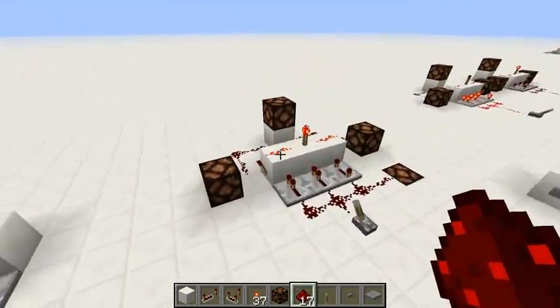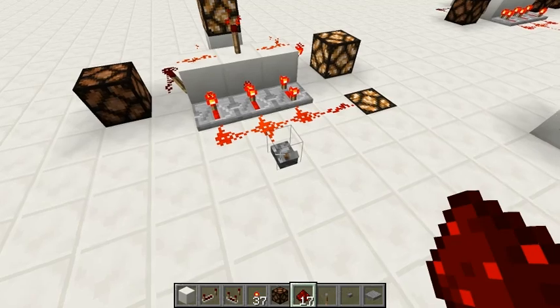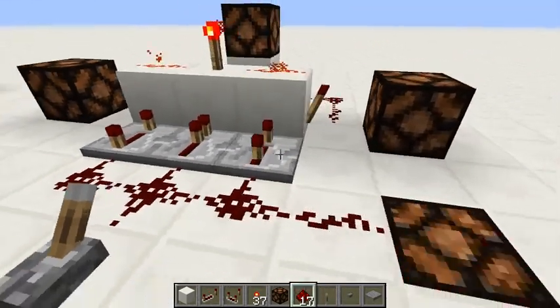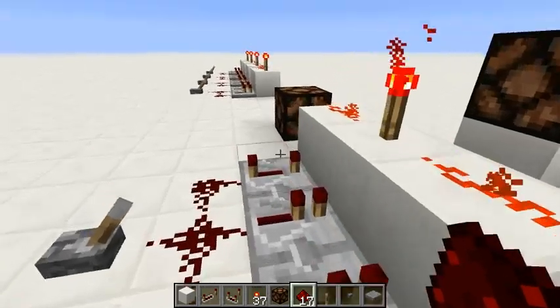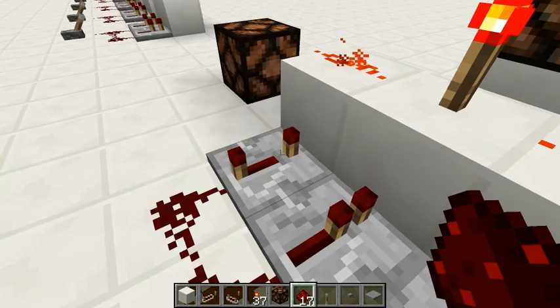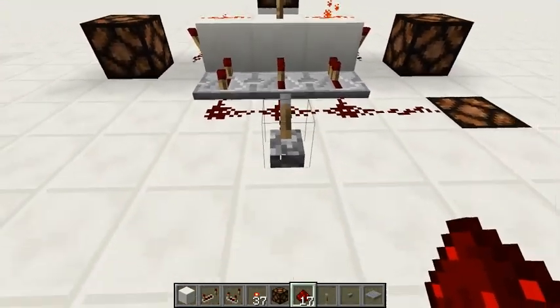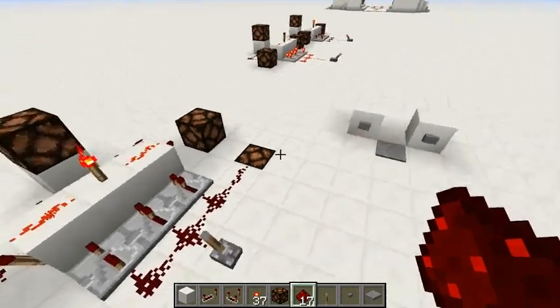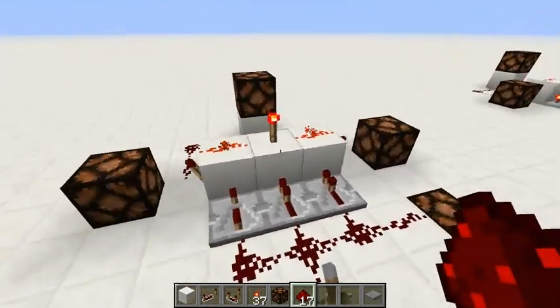So to make this device work, you need to try to flip the redstone repeaters at the side — one, one, four ticks, or one, one, four ticks on the other side — or place it in another direction to make it work.